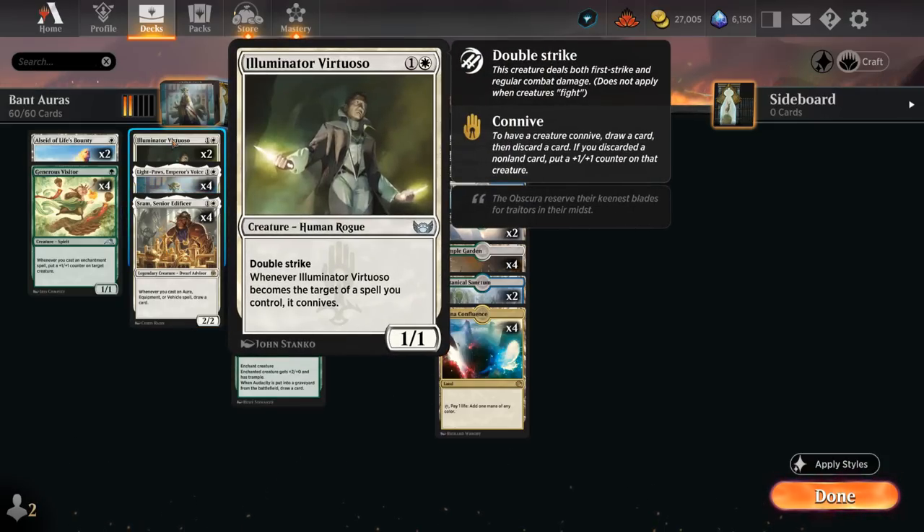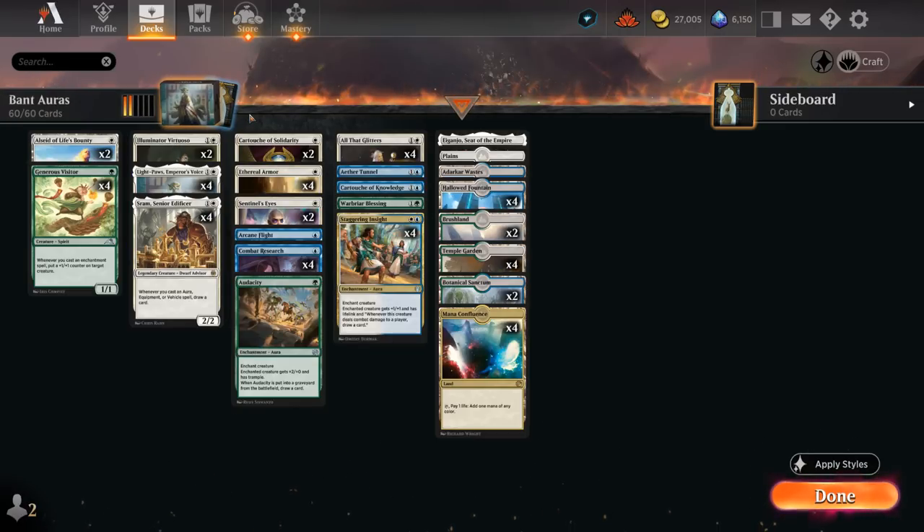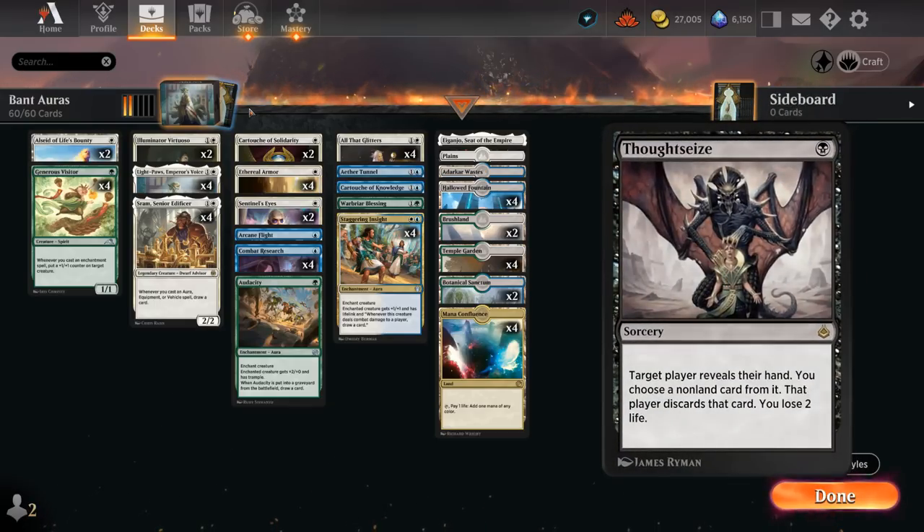We also have 2 copies of Illuminator Virtuoso, a 1/1 with Double Strike. Whenever it becomes the target of a spell we control, it connives — a great way to cycle through the deck and load additional counters onto the Virtuoso, which can present a ton of damage out of nowhere. The main reason I dipped into green, after trying a bunch of different color combinations including black-white, is that while Thoughtseize gives early disruption, I found the version including Generous Visitor to work a lot better.